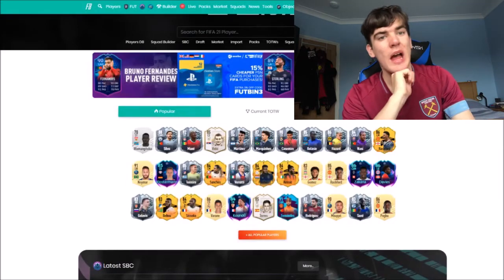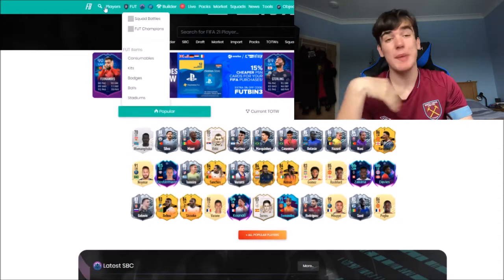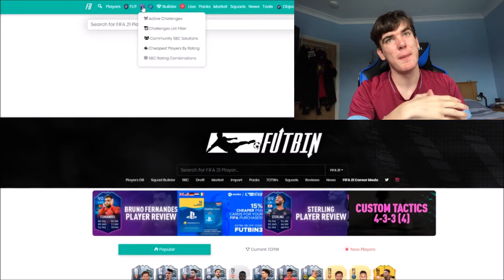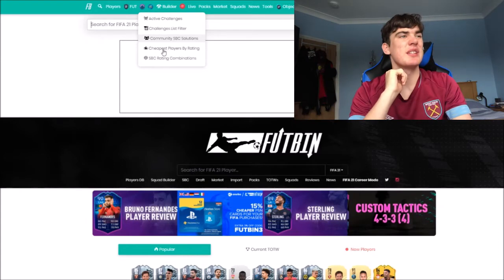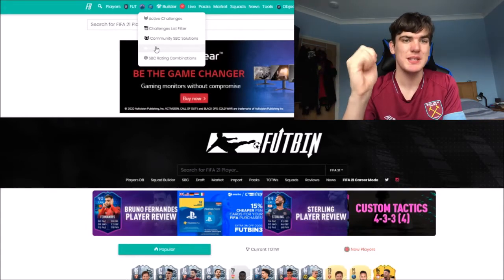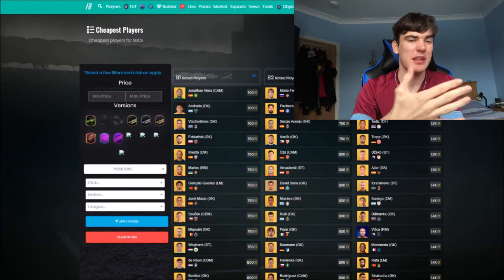Now let's talk about FutBin - it's a website and app that helps you track player prices and assists with SBC solutions. It's really helpful and good for trading too. One of their best features is the cheapest buy rating for SBCs - it shows you the cheapest 81s, 82s, 83s, etc. They also have a grid showing how many players of each rating you need to achieve the overall required rating.